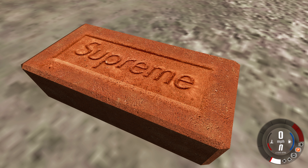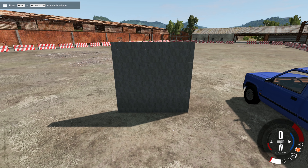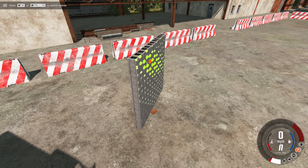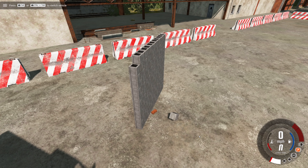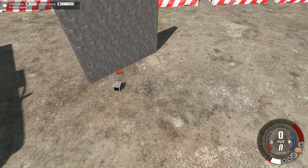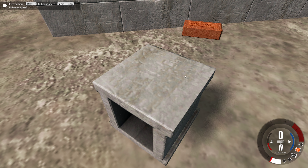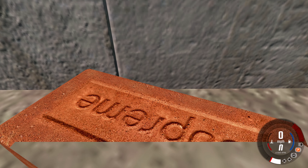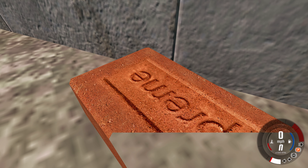And this brick is crazy detailed. To show you an example of how detailed this is, I'm going to get a regular brick that comes with the cinder block wall, and put that brick right next to the Supreme one without hopefully tipping over the wall. Now we get real close to this brick — it just kind of looks blurry. You can tell the texture is not nearly as high quality as the Supreme Brick with its supremely high quality textures.